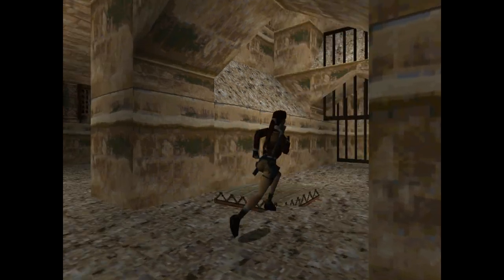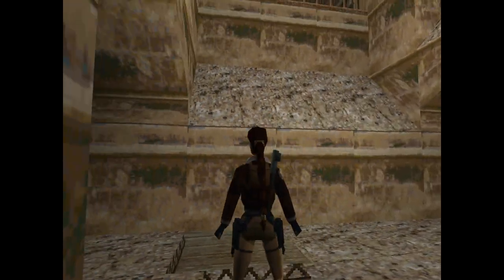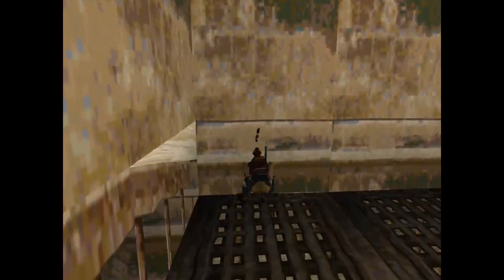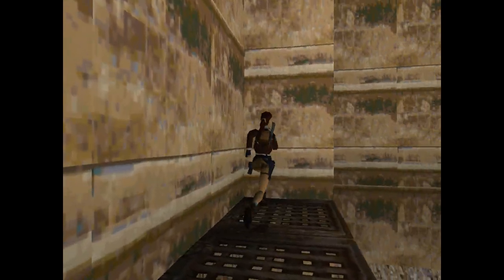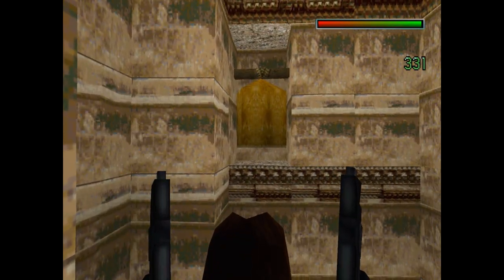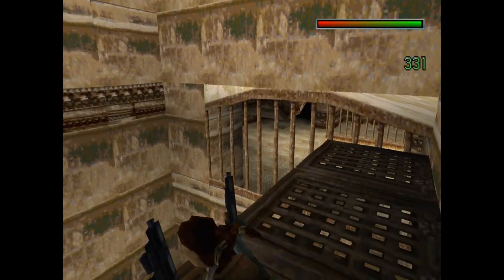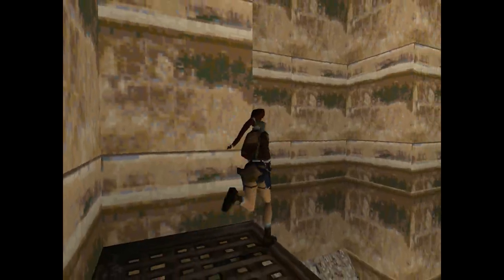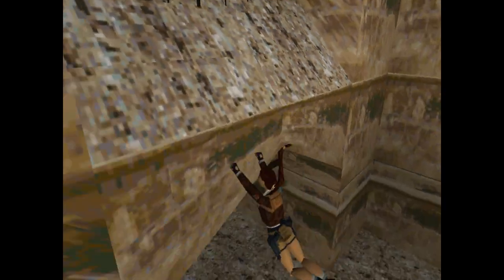Here's another jump plate and it's going to put us up to that platform we just raised. Make sure you jump and grab in the air, otherwise she'll hit the side of it and fall back down — you'll take some damage. There's another bell right here on this ledge, that's why we had to raise this platform so we can shoot it. You're going to have to jump in order to shoot it. To get down, use this slope.